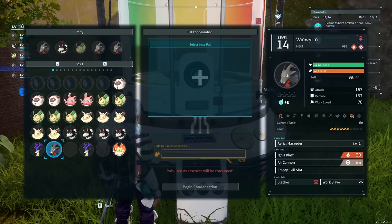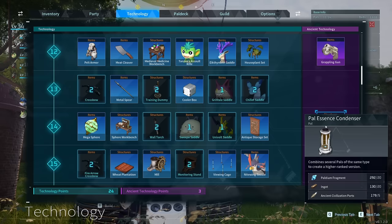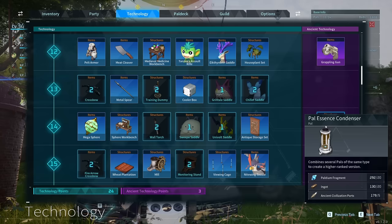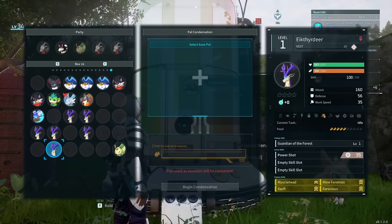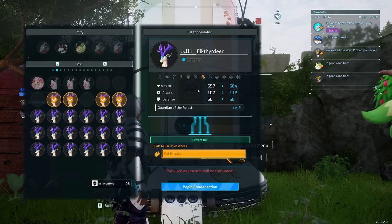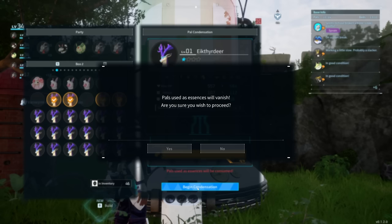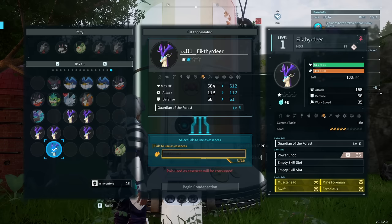The next thing we can do is use the PAL Condenser, which you unlock in the technology tree. It requires ancient technology parts and is unlocked at level 14. It also requires palladium fragments, ingots, and ancient civilization parts to create — you can get all of these from defeating bosses in caves or in the open world. We take the deer with all our passive skills, put it in the condenser, then add other deer to condense them and raise the stats of our particular pal. You'll get an increase to HP, attack, defense, and it levels up the Guardian of the Forest skill. Essentially you're farming deer and condensing them into one to create a more powerful version.